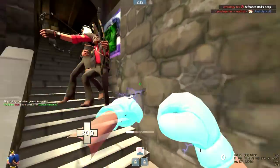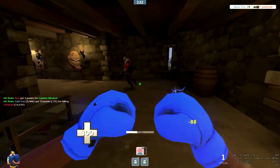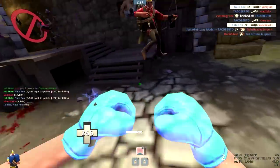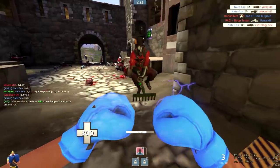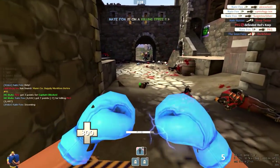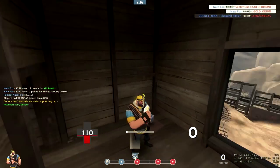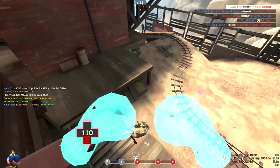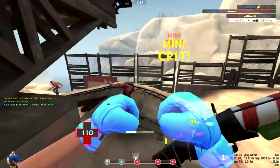Another thing I absolutely love about the Killing Gloves of Boxing is the different secondaries you can pair along with it. Although the Sandwich is a very good one to use, I think some of the other weapons are amazing for helping you get crit kills. The Buffalo Steak Sandwich for example gives you melee mini-crits and lets you run faster when you're under its duration, meaning you can do even more damage with the gloves plus catch up to enemies. The only downside is that you can't pull out your primary while using it, so you can either plan your kills near the end of the duration or chain a bunch of kills with the gloves themselves.